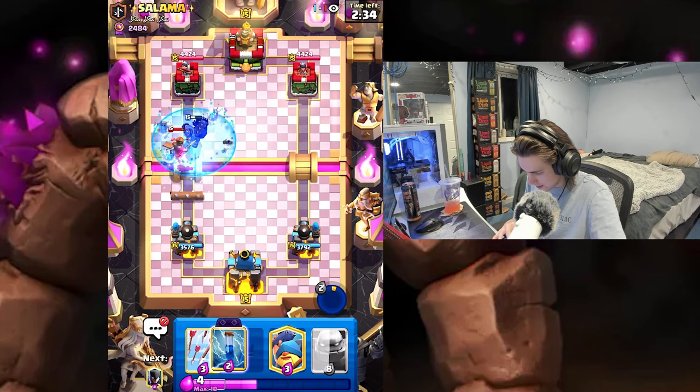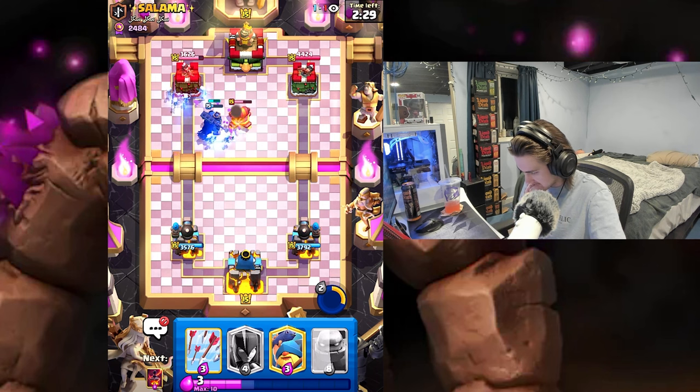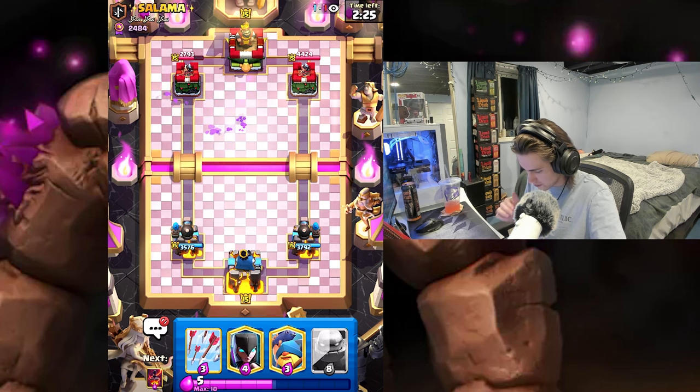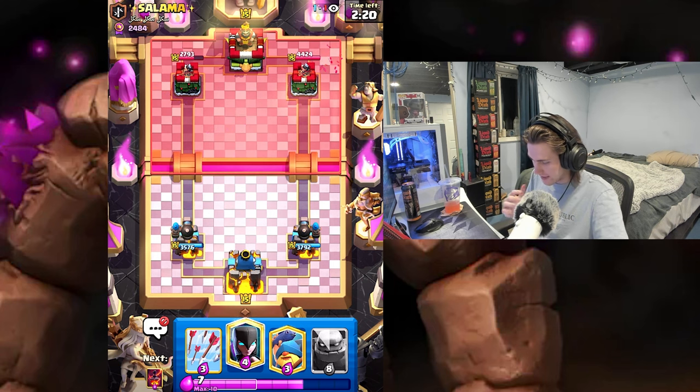He uses Log and Delivery. Let's see if we can get something going here — I'm going to zap. We got some skeletons on the tower, we're taking out this cannon. Really solid tower damage right now, very happy with that. Now since his cannon is out of cycle and he doesn't have that fast of a cycle...